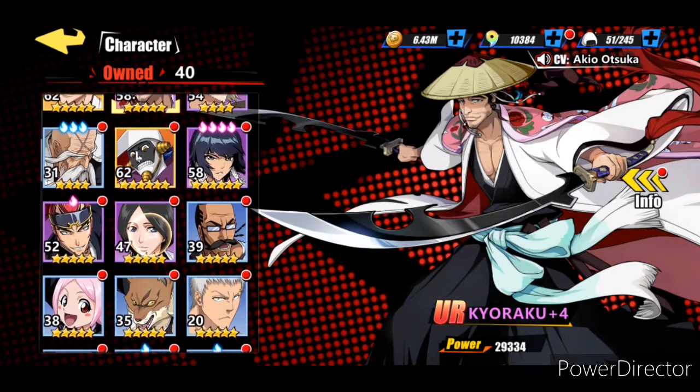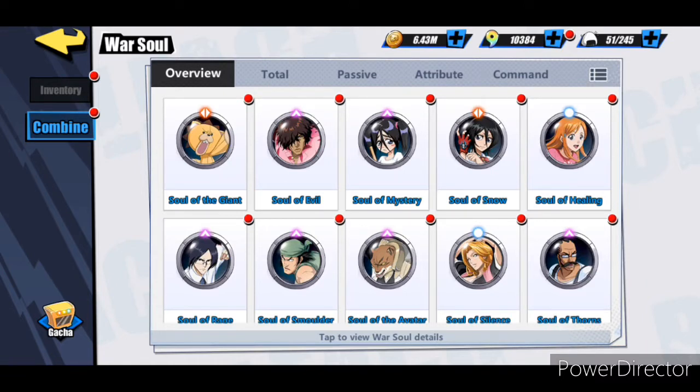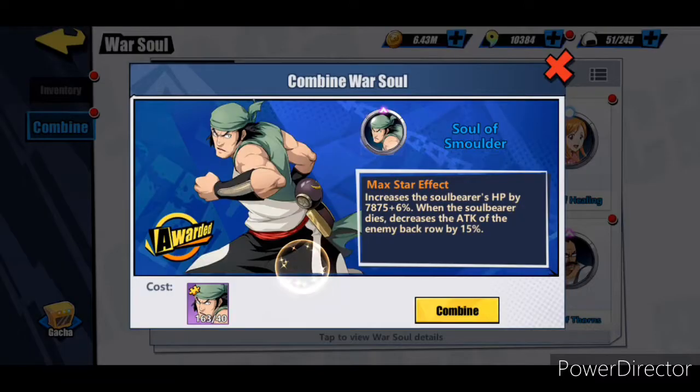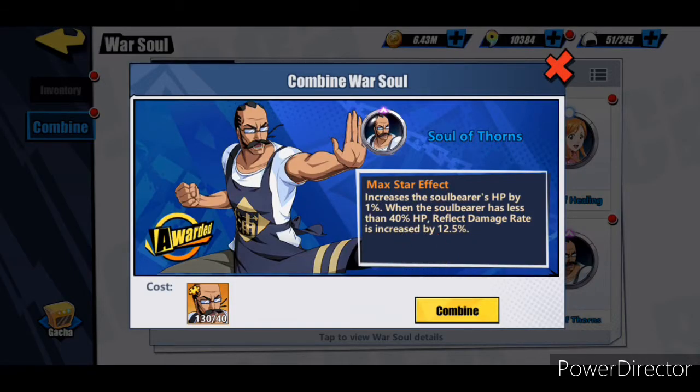Now for the third war soul I'm going to put on these characters - for Unohana I'm going to go with the Soul of the Smolder, because when she dies the back row of the enemy's attack is going to decrease by fifteen percent. That's a nice attack debuff and since she's in the front row she's most likely going to die first. For Tessai you're just going to stick with the regular war soul for him - Thorns is going to increase the reflect damage rate on him. This on top of Vengeance and on top of his master skills and passive can increase it all by a lot - more than forty percent of damage is going to be reflected back.